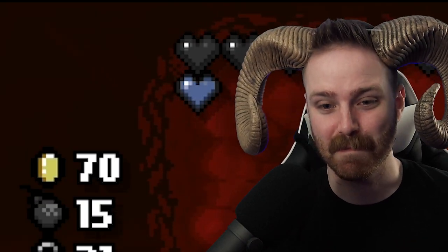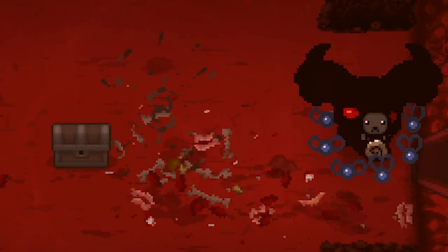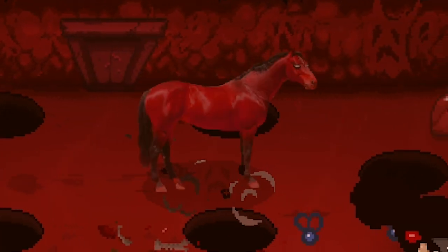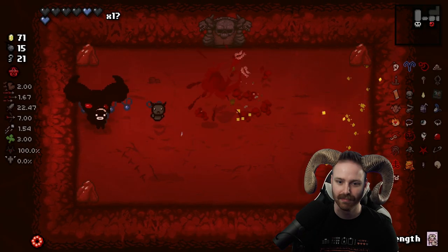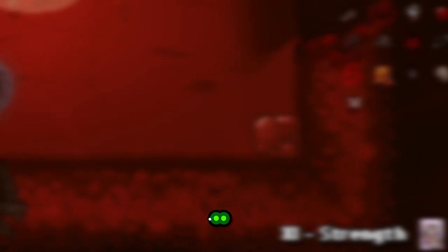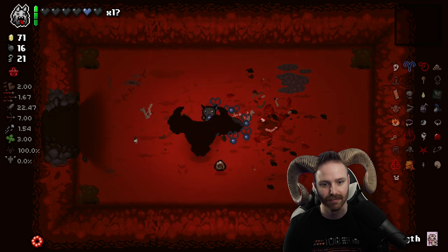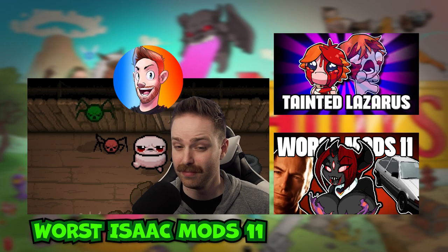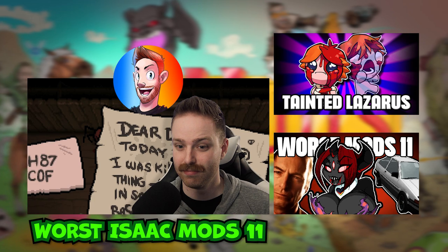Brimstone — you took my D6 away from me. Here we are in the Skinless Womb. [Reacts] Negative 2 out of 10.